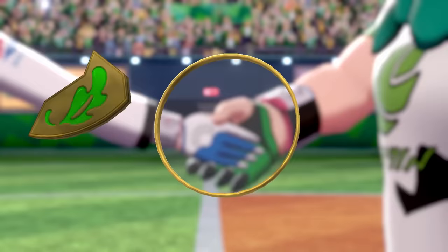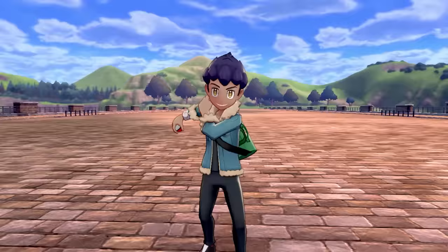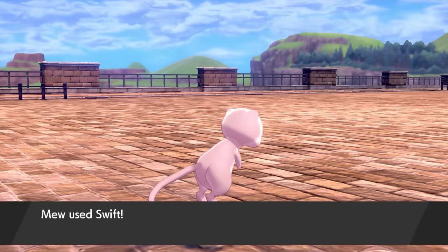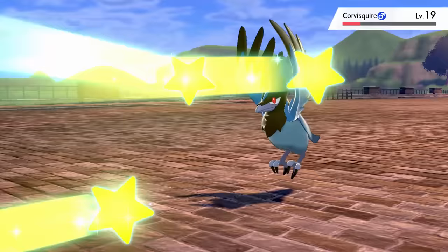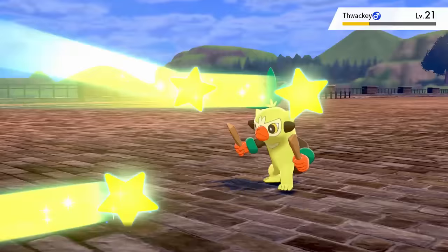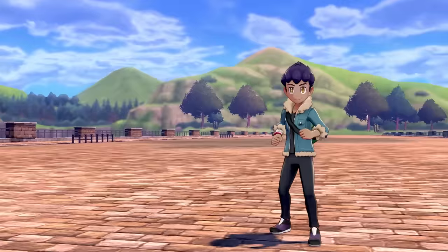Milo, the guy with seeds as his nose, hands us the Grass Badge. I then whip some Team Yell grunts on the next route to earn a bike. Against Hop, Wooloo falls to two Swifts, Corvisquire is no trouble with more Swifts, and big Grookey also faces the wrath of fast-moving stars and goes down easily. Hopefully the challenge stays this easy, but somehow I really don't think it will.